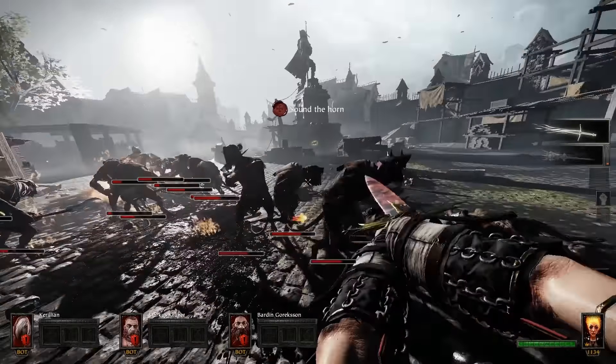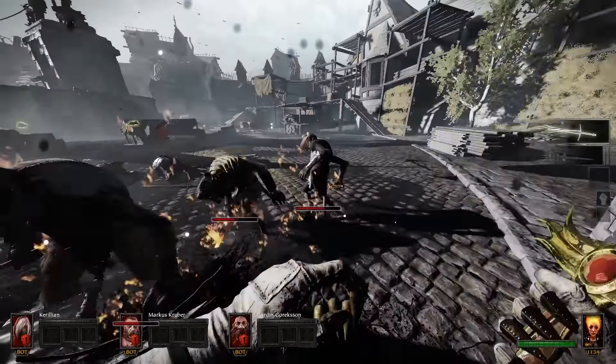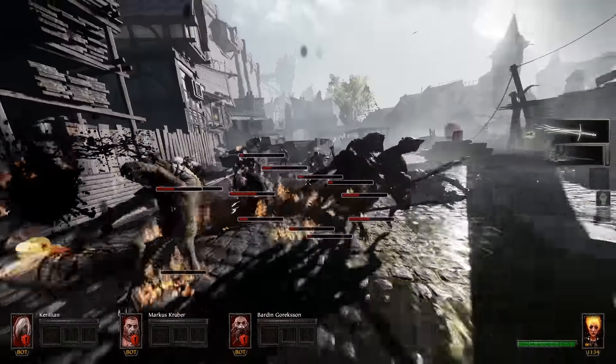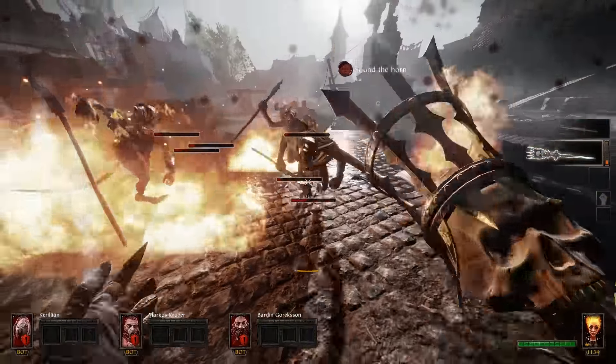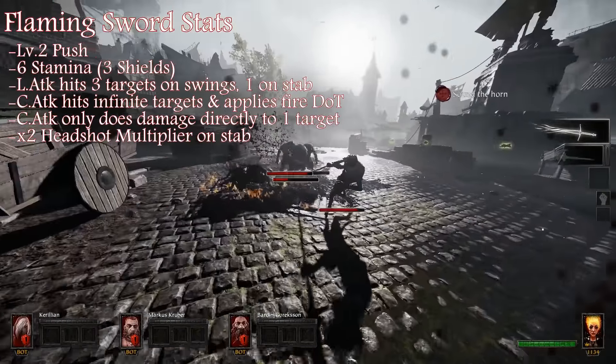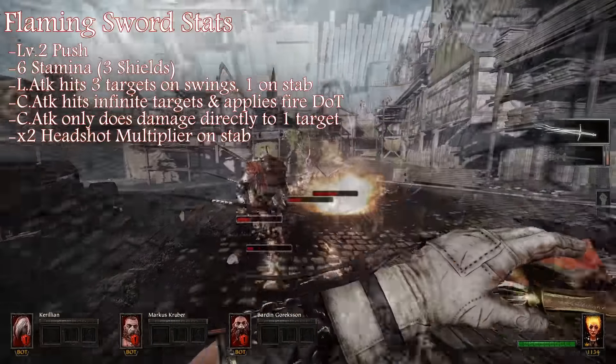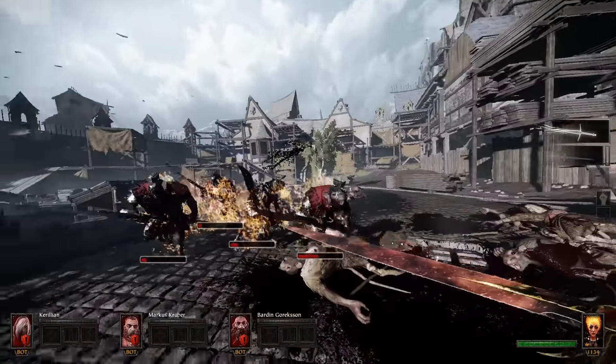The flaming sword is in such a weird place. It's the same sword except it applies a really bad fire DOT — it's not that strong. The charge attack hits infinite enemies. I sometimes just can't tell if they all take the DOT applied to them, but it's easily an inferior option to the regular sword.